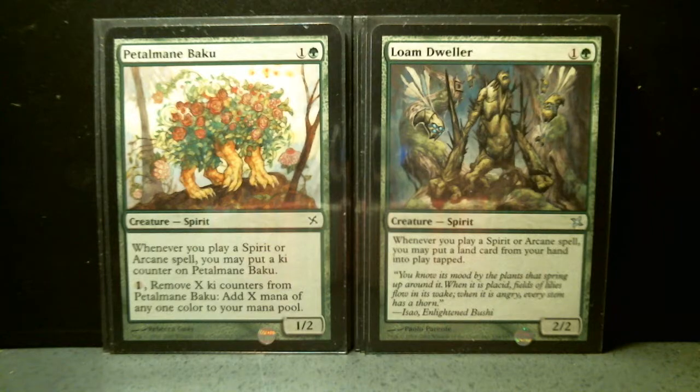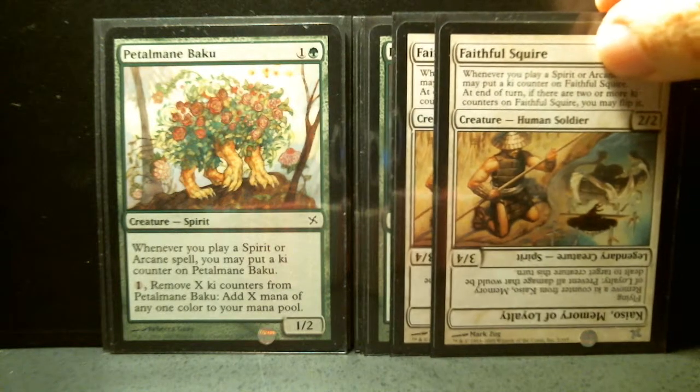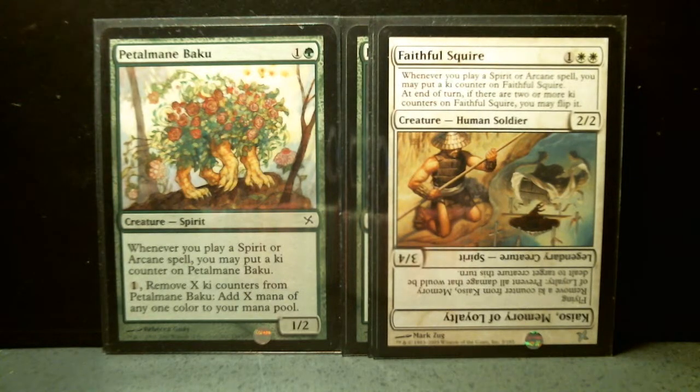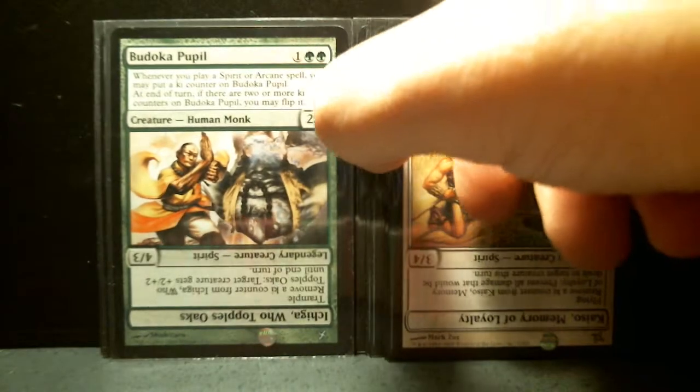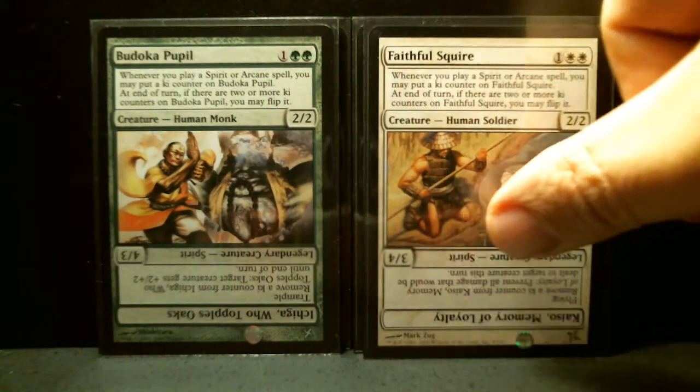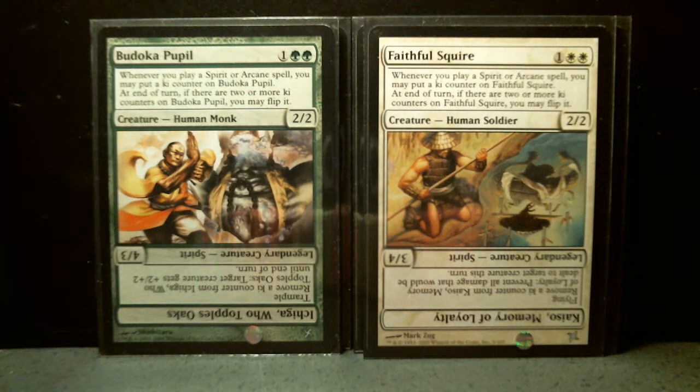Then two of Faithful Squire and one of Budoka Pupil. Both become legendary creatures when they flip — it's nice because you get some kind of boost, but since the legendary rule applies, you can't have more than one on the board. Budoka Pupil is a three-drop, 2/2. Whenever you play a spirit or arcane spell, you may put a ki counter on Budoka Pupil. At the end of turn, if there are two or more ki counters, you may flip it.